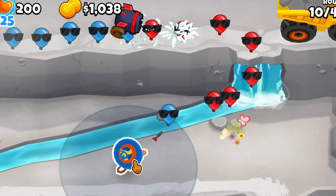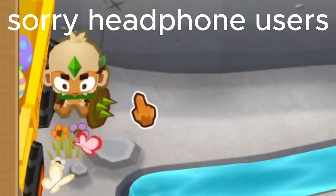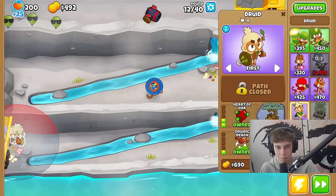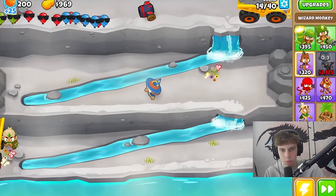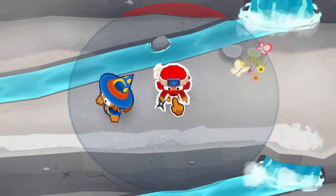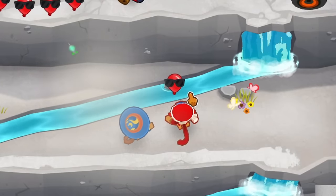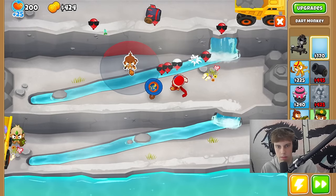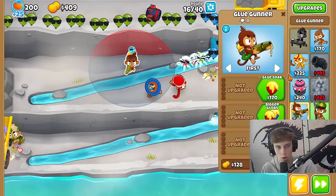My goal for this is just to be around round 100. Let me get down Benjamin — it turned into a druid! What if I get a banana farm? We now have enough — get it down right here. It shoots ice! I am curious: we got a dart monkey to start out with and it turned into a glue gunner. Is it the same? It is, and it got bigger.